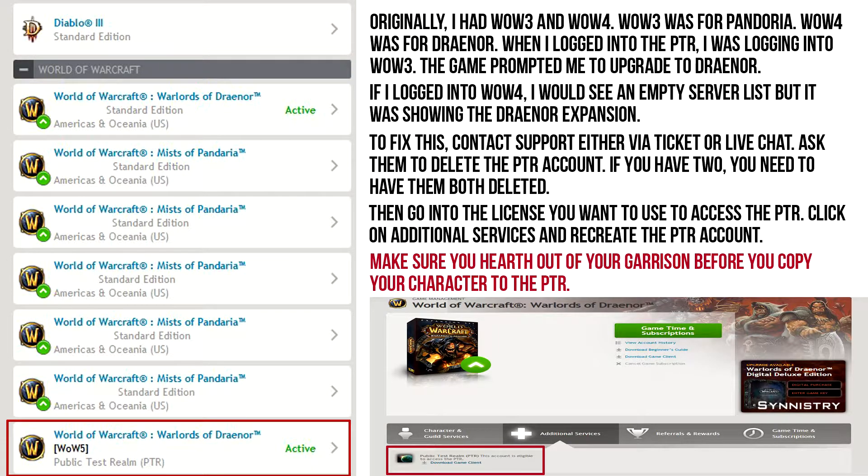So when I would log in, I'd get Pandaria. If I tried to log into WoW 4, I just got a list of empty servers — the list of where the server should be, but there was nothing there. Wanting to make these videos, I contacted support, because this is something I can't fix on my own.